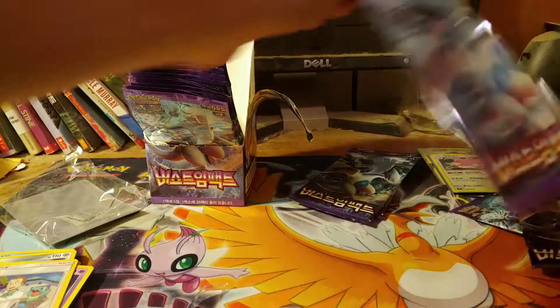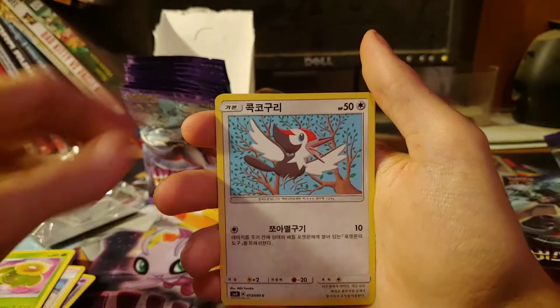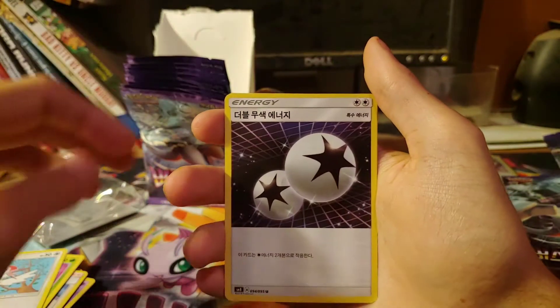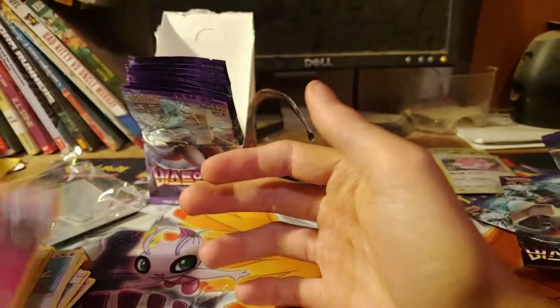These are impossible to open. Okay, Mareep, Skiploom, pick a pack, Double Colorless Energy, and a Granbull non-holo.